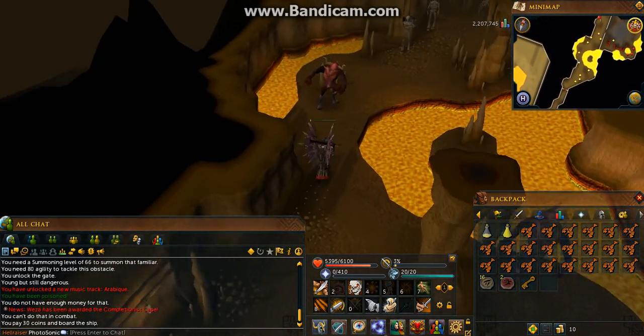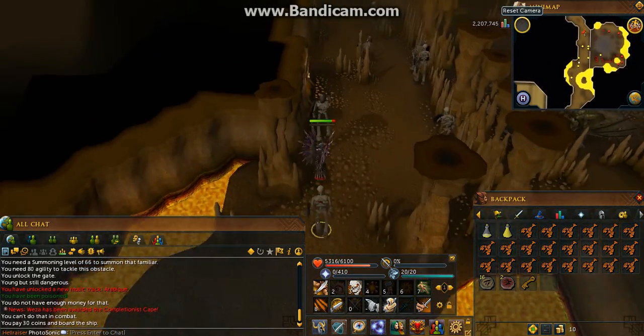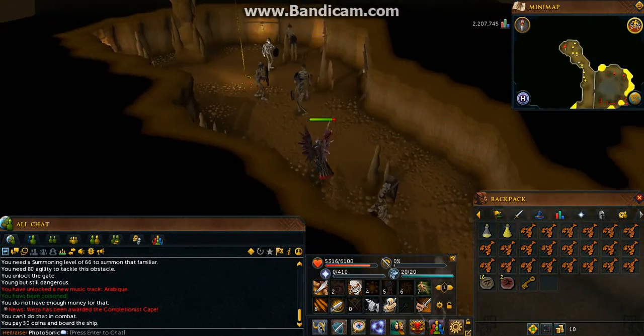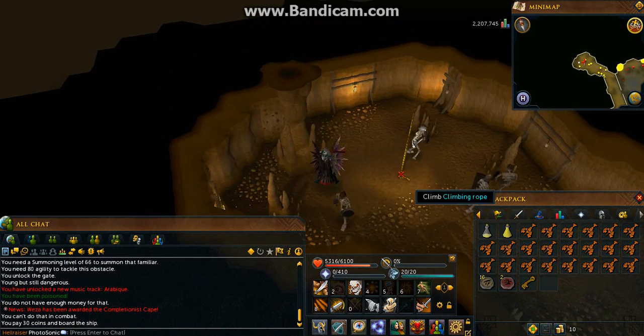The second method is killing Moss Giants. You can just run to the north where you killed the Deadly Red Spiders, where you see a wall. Go through that wall by opening it, then just keep running north until you see a rope, and climb up the rope.